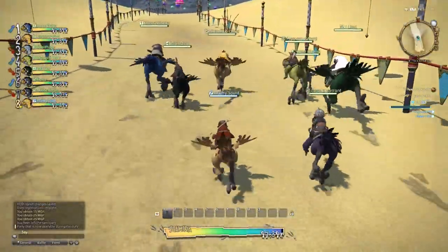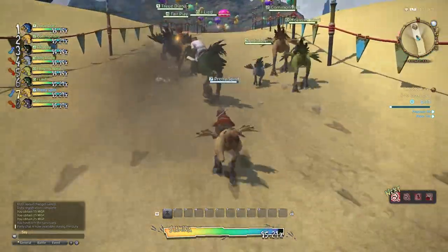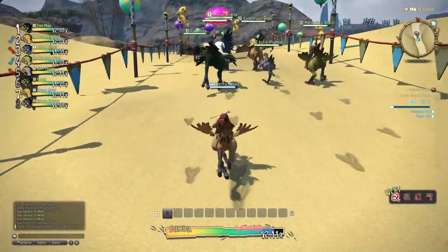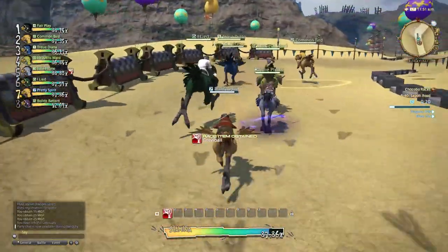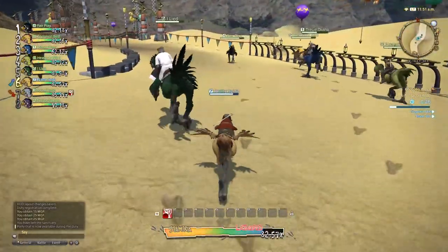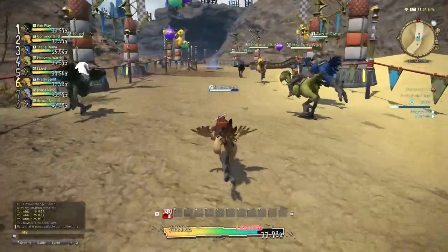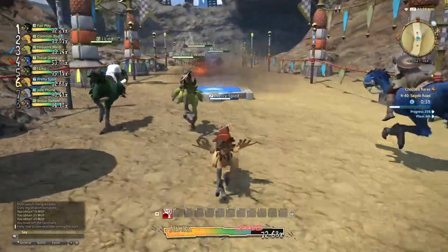Sogoli Road is the shortest of the three race tracks, and it's the one I recommend you race on exclusively for the purpose of grinding out the mask in the least time possible. This isn't just because it's slightly shorter than Costa del Sol and significantly shorter than Tranquil Paths. It's because once you start hitting around R100 racing class, you'll start seeing some track hazards appear on Sogoli. These hazards are pretty easy for you as a player with a human brain to avoid, but the NPCs really struggle with them, and anything you can do to make the NPCs' lives harder is going to make your life easier.